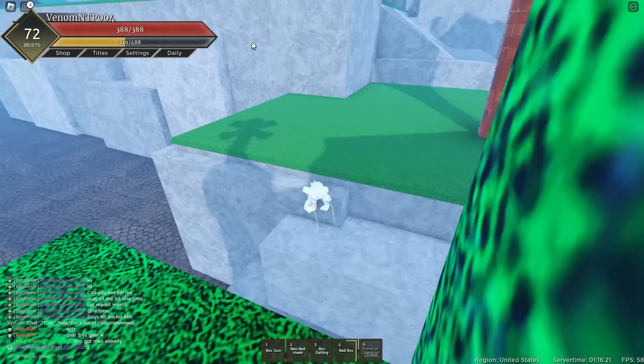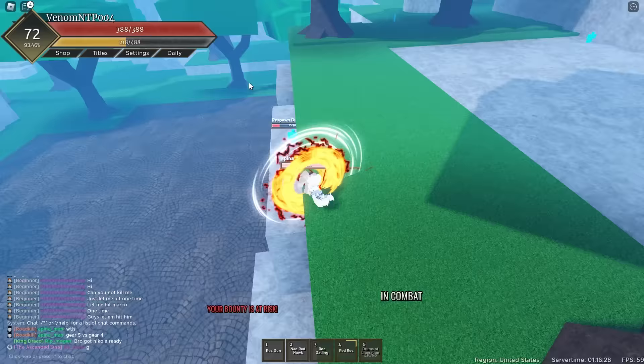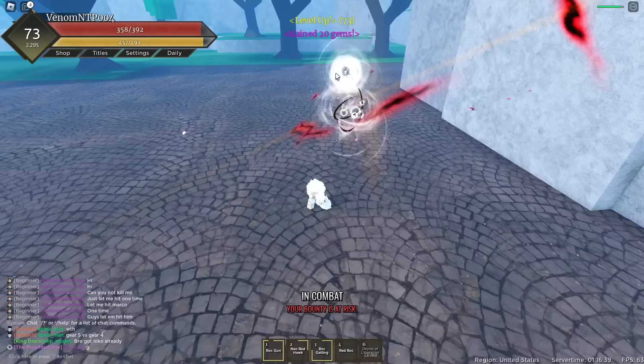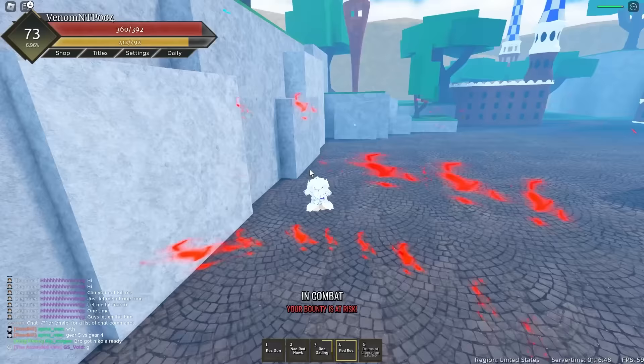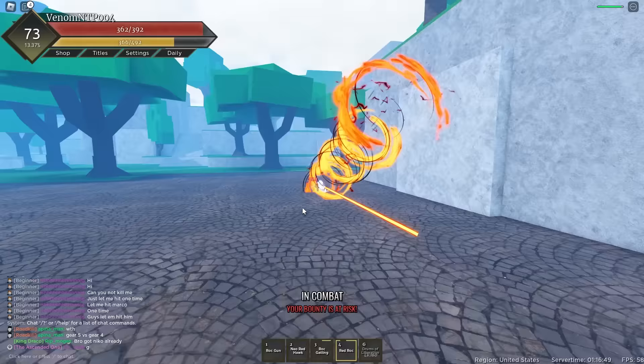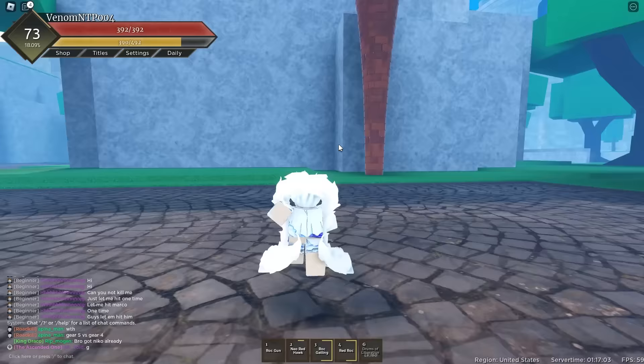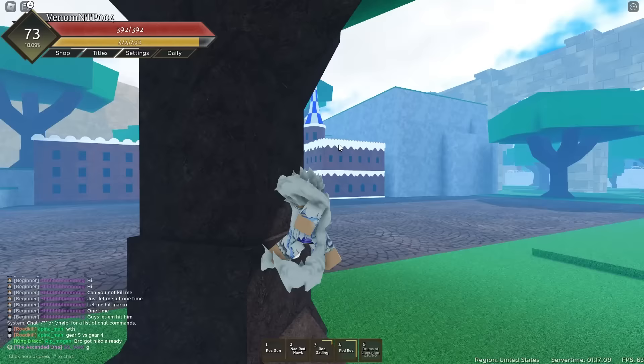I don't really want this fruit to be too broken because it's just going to ruin the whole dynamic of the game. There's a guy right there — can we reach him? Yeah, we can. Push him back, get the gatling going — there we go. This fruit so far is hella broken. I'm going to go back to leveling up and I'll hit you guys back when I get to level 160.